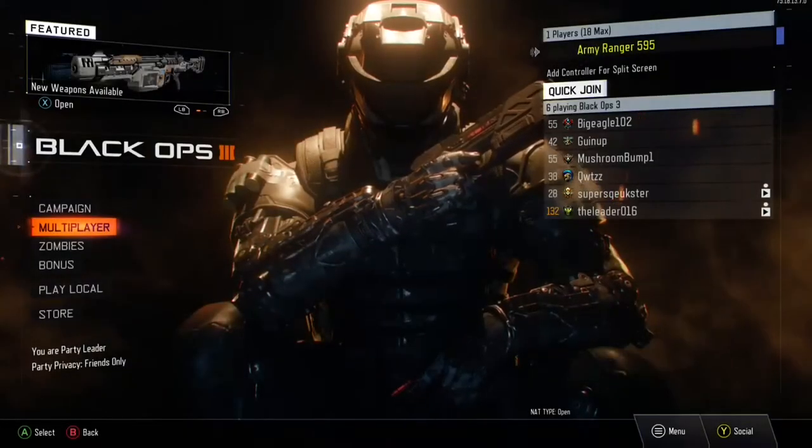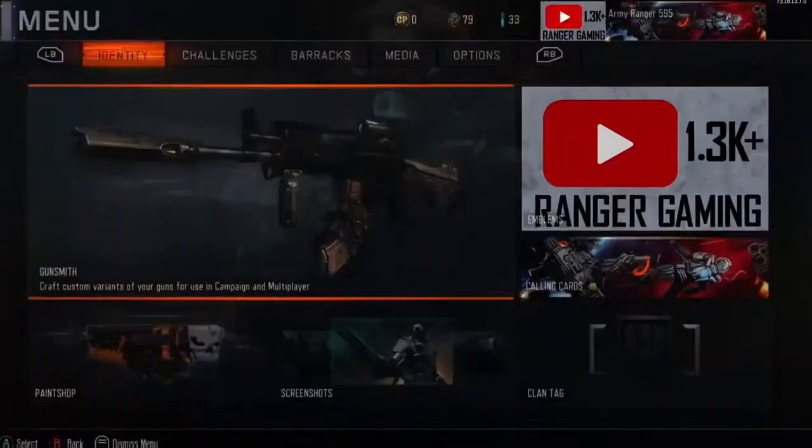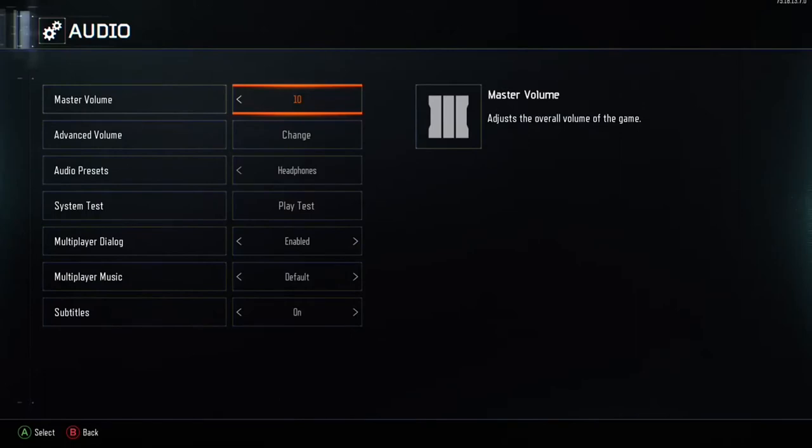You are on Call of Duty. Go to the options — this is how to hear footsteps easily in Call of Duty. Put your master volume to 10, that's fully up, and put your audio presence on what you have it on now. It should be regular Treyarch mix.